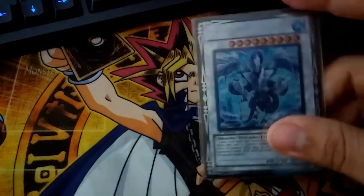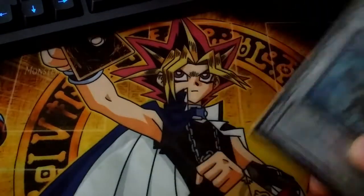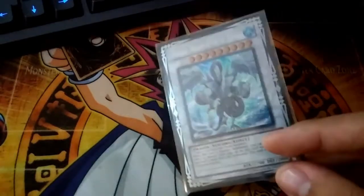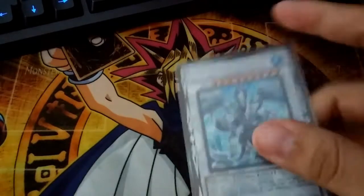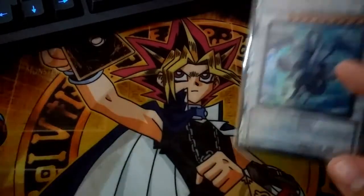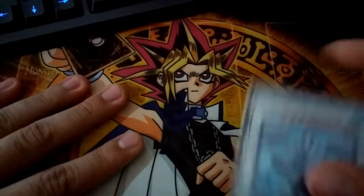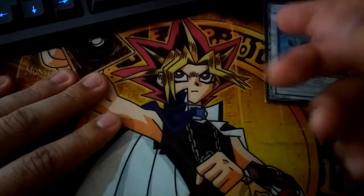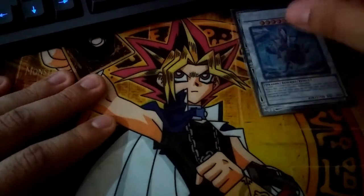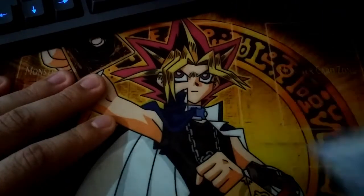For the last card, you're going to want to play one Trishula, Dragon of the Ice Barrier. It's a really good card — limited for a reason. You can banish a card from your opponent's graveyard, field, and hand without targeting, which makes it an incredibly crazy card. When all hell breaks loose and you only have one True King, you can make Trishula, banish from your opponent's hand, and then go into Calamities or Phantom Fortress Enterblathnir and have a really solid end board.